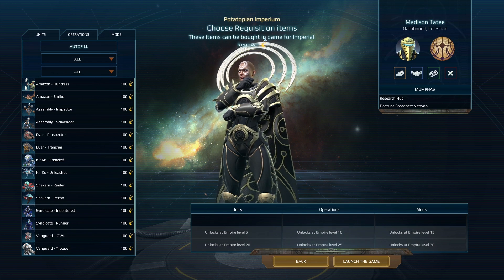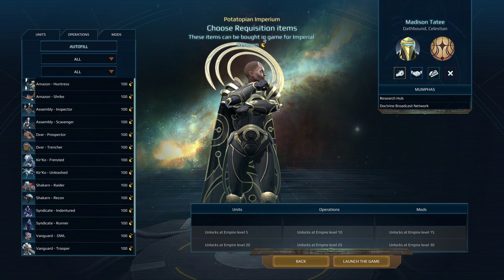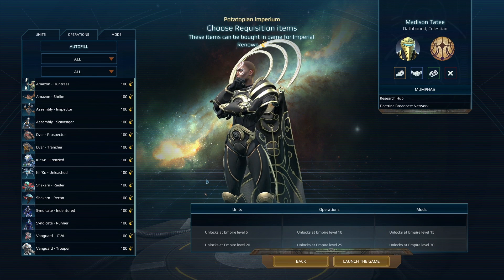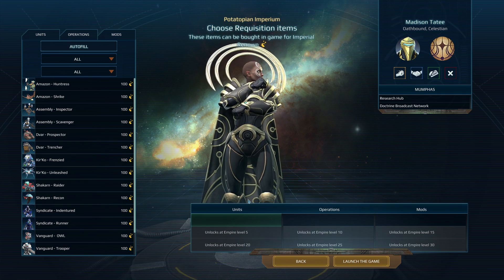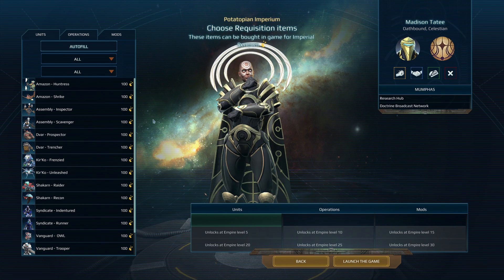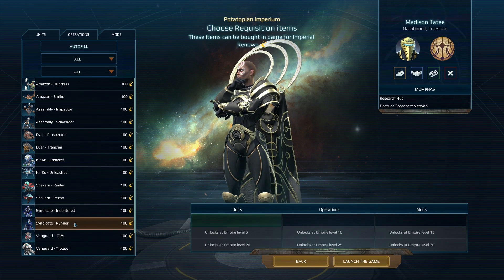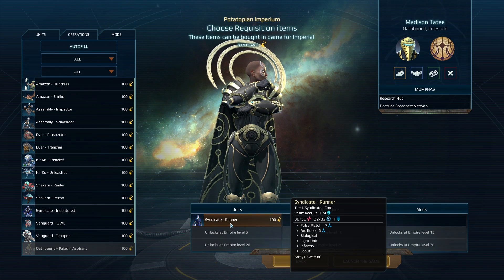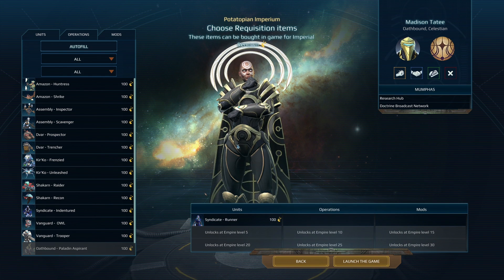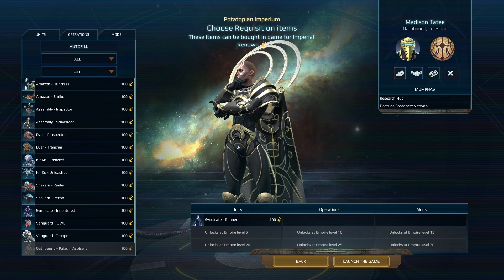This is the requisition screen you get at the start of every empire game, and it ties into the relics, unlocks, and progression, because during the mission I'll be able to do things that give me renown — and that allows me to have specific units, operations, and mods from other factions. For example, I can pick from any of the basic tier one units that most empires have access to and take that as a unit I can unlock and recruit using renown in my mission. I really like this because it's another layer of customization when building your empire — instead of just picking your faction and secret tech, you can mix and match a little bit from other civilizations.